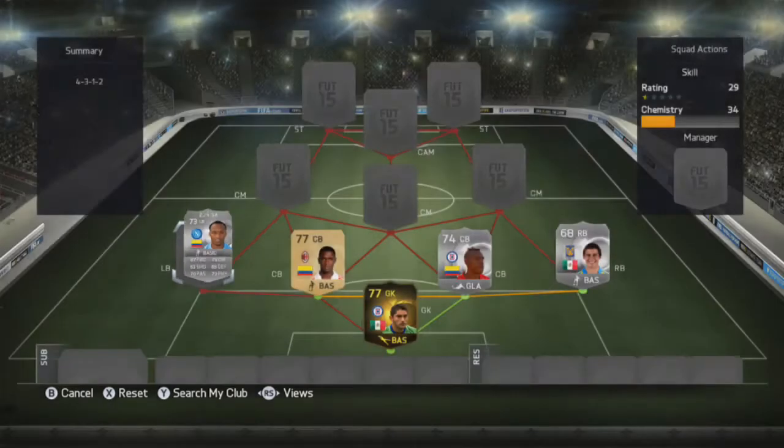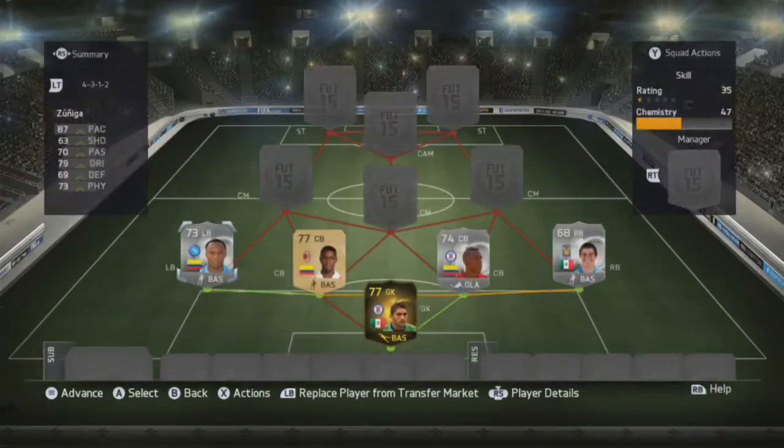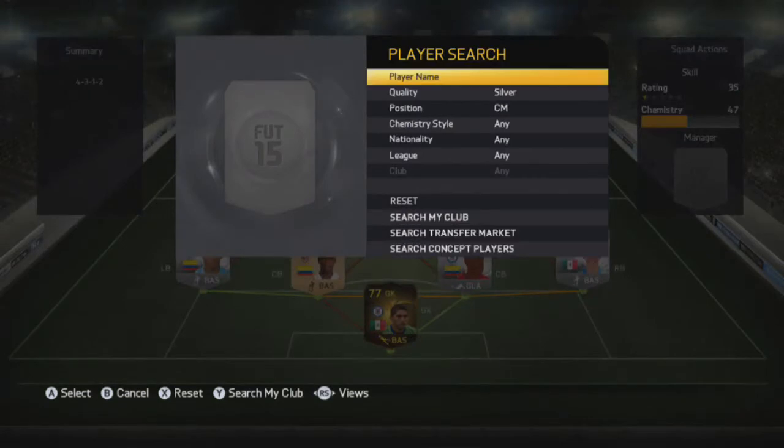At left back is going to be Zuniga. He's got 4 star skill moves, 87 pace, 79 dribbling and 69 defending. You're going to pay about 20,000 coins for him but he's really fun to use in this game. He's got 4 star skill moves and a decent shot, so you can't really go wrong with that.